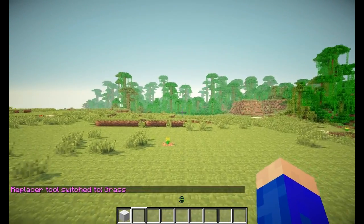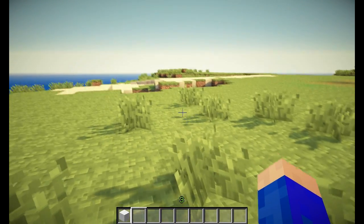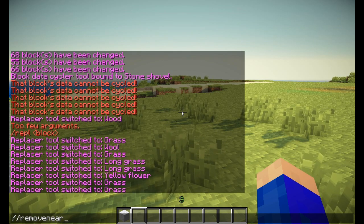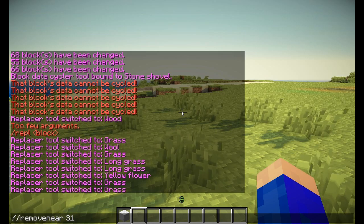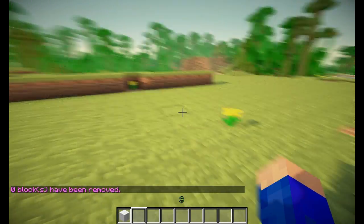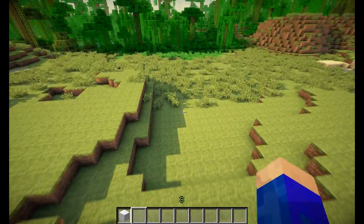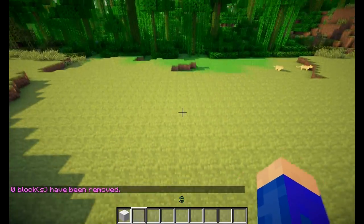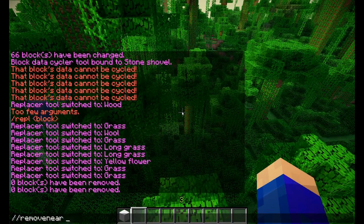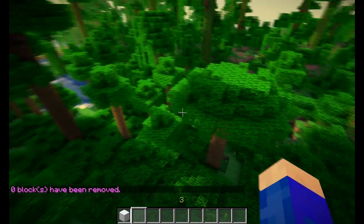The next command is the slash slash remove near command. Let's say we want to get rid of these long grass blocks over here. We simply do slash slash remove near — that will remove blocks near the player of a certain data value. The data value for long grass is 31.1; you can look this up on the site in the description. All the blocks are removed in a fairly large area around me. You can also specify a radius — for example, if I use vines and a radius of 30, then all the vines are removed in a radius of 30 around me.